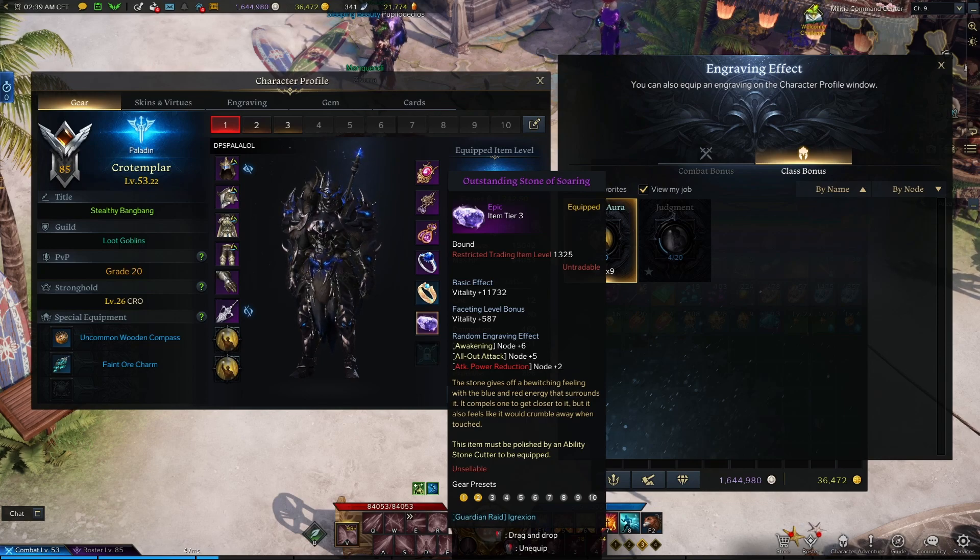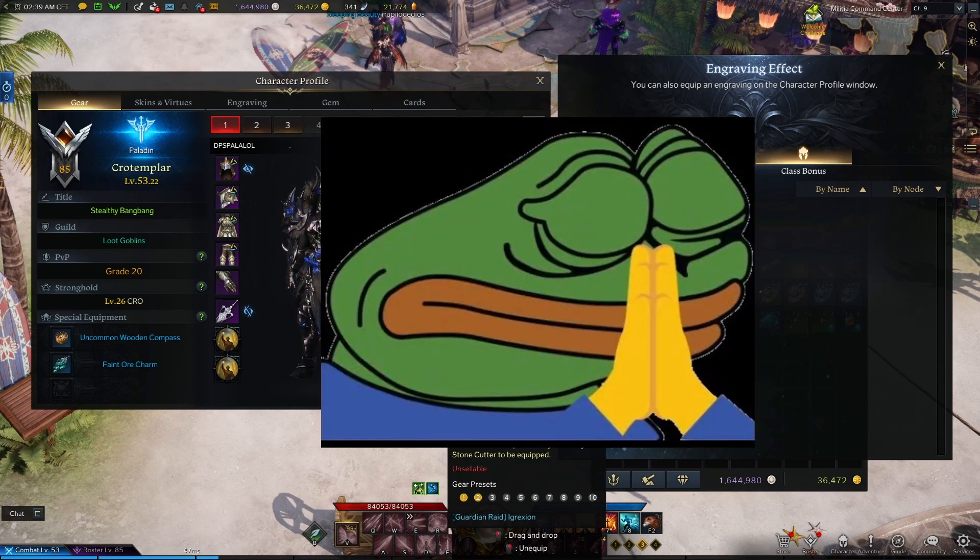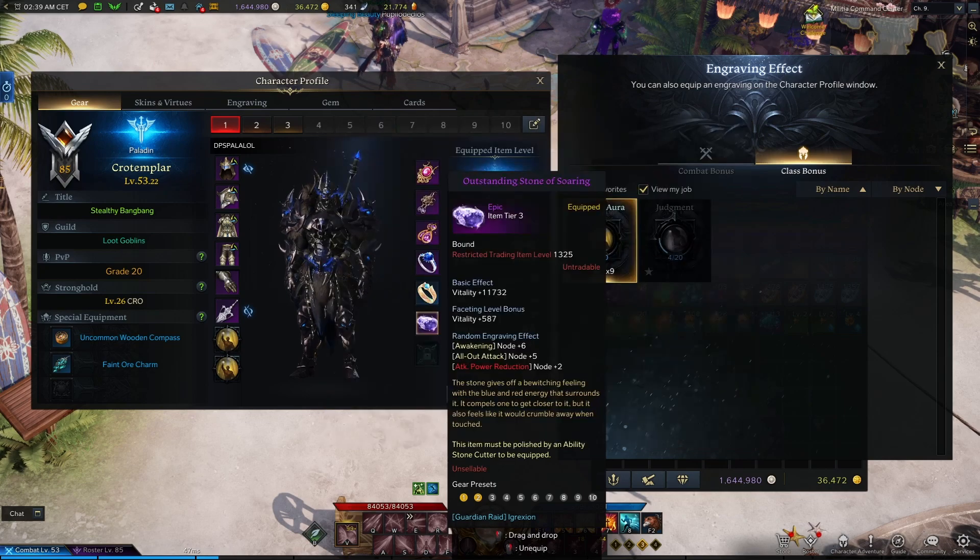To conclude: engravings are passives that further enhance and define your build. Every 5 points levels an engraving by one rank, with rank 3 or 15 points being the max. There are 3 ways to obtain points: engraving recipe books, accessories, and ability stones. You should prioritize your main non-class skill on your ability stone and use books for your class engraving. And pray to Arling Jesus, because you will need it.